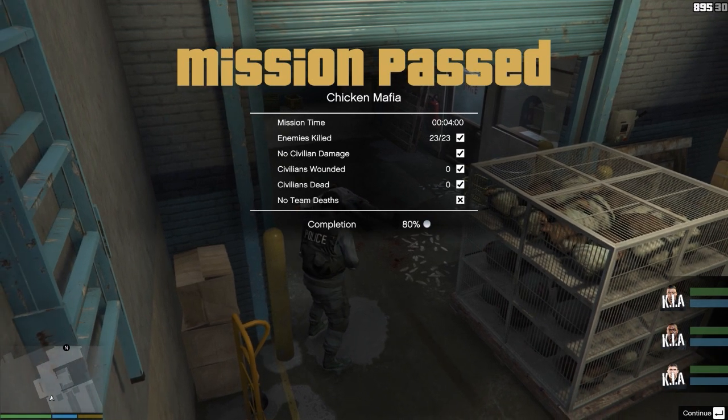Mission passed! Took us four minutes, we killed all 23 enemies, no civilian damage, zero civilians wounded, no civilians dead — but our team all died. So our completion was only 80%. I do like that we have this mission summary at the end — you can really see how well you did and try to improve for future missions, which typically means telling your squad to hold position rather than letting them charge in and get themselves killed very easily.